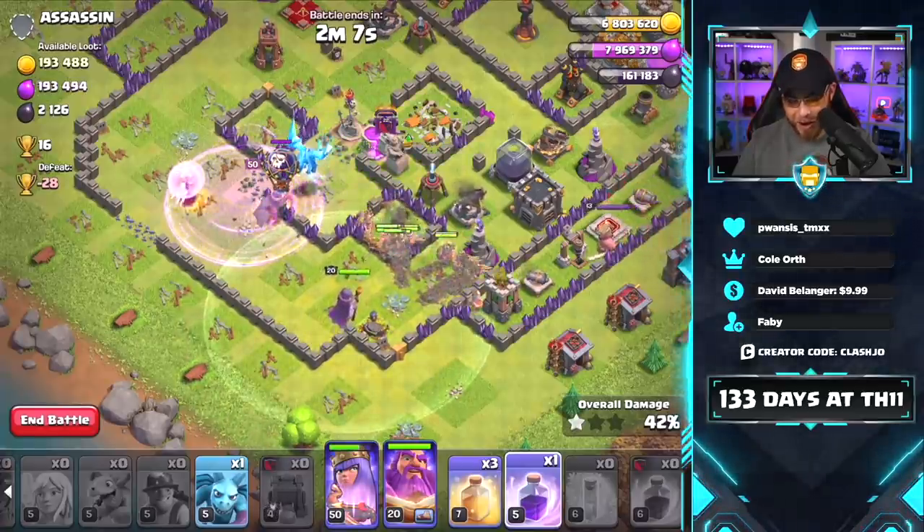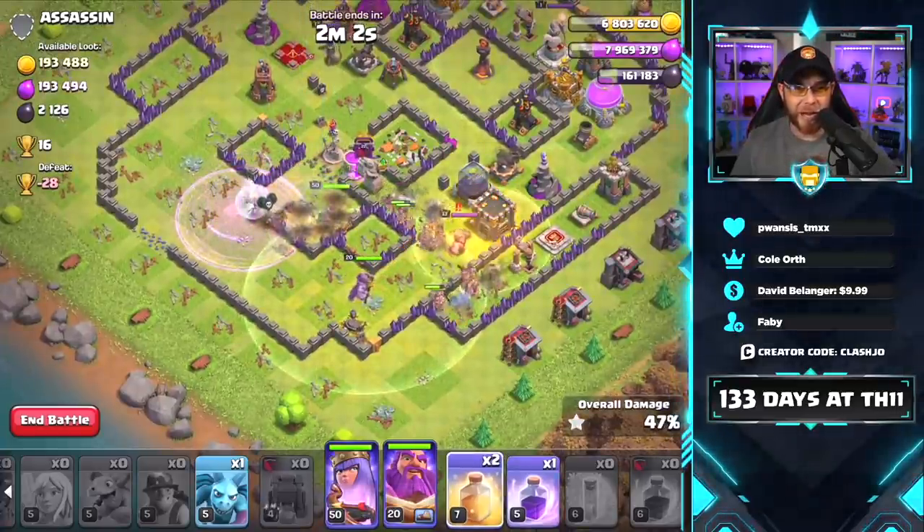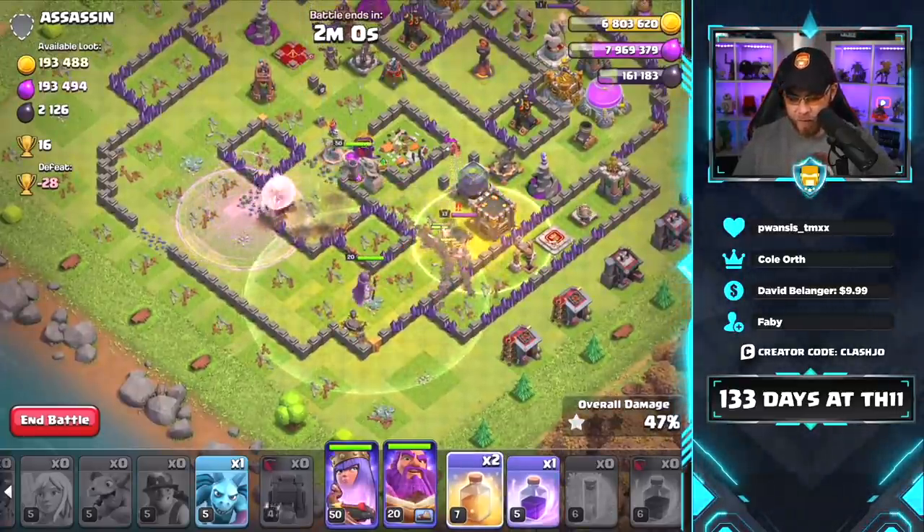Goodbye. Alright, calm down there Balloon — get out of my face. Let's go ahead and get a Heal Spell down for our Miners as they move through the base.